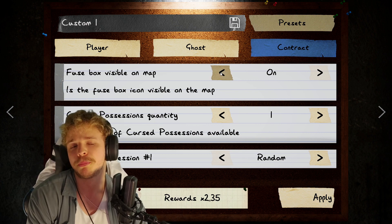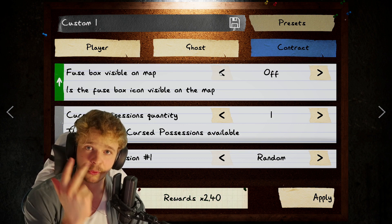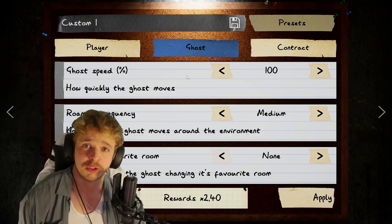Fusebox visible on map — if you play small maps, you can turn this one off, because it's either in the basement, attic, or garage, or any sort of workshop place. Curse possession, you can leave it as it is. Then we move over to the ghost.